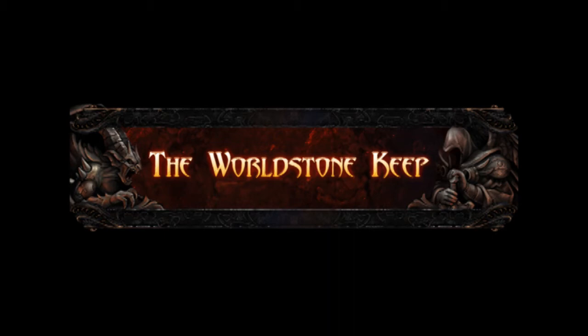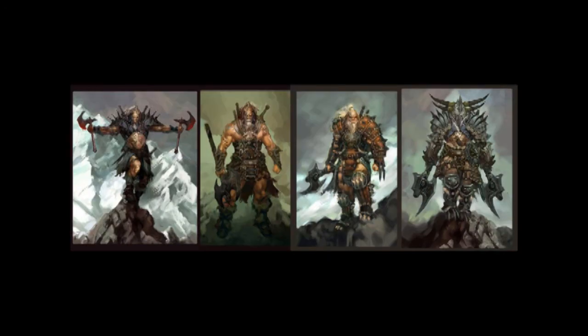We're going to save the ruin talk and everything for our next show, since we got a lot of concept art to get through and not a lot of time. So let's get into it. First image we got is some Barbarian concept art — four images, two of what we've seen before. Actually, have we seen three of those? I know we've seen the metal two before. We've seen this whole four-panel before, actually.